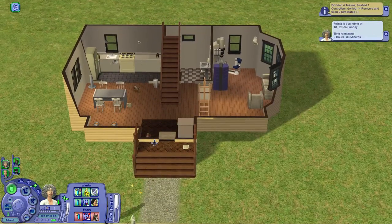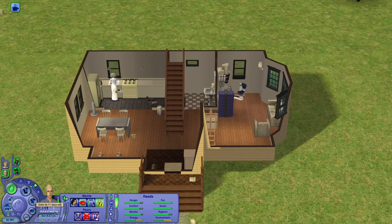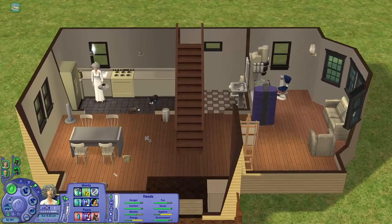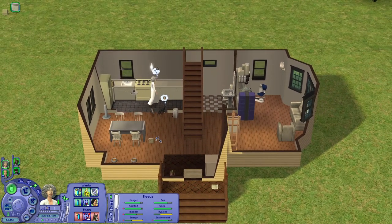Now we can observe what cats do when the humans are away — of course they're on the counter. They love the counters. The last day has passed and Isaiah is fine, so we will go back to them in the next round. It's just that Felicia will be alone for a few days, unfortunately — but someone has to die first.